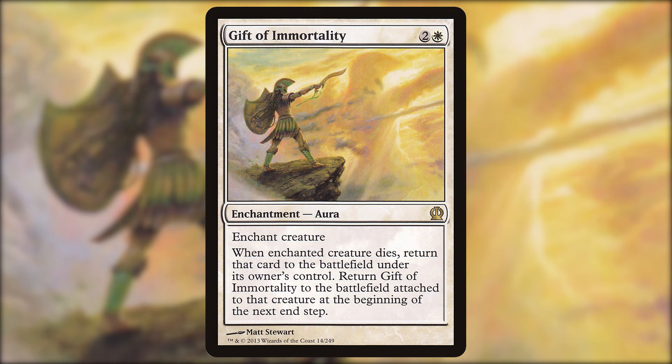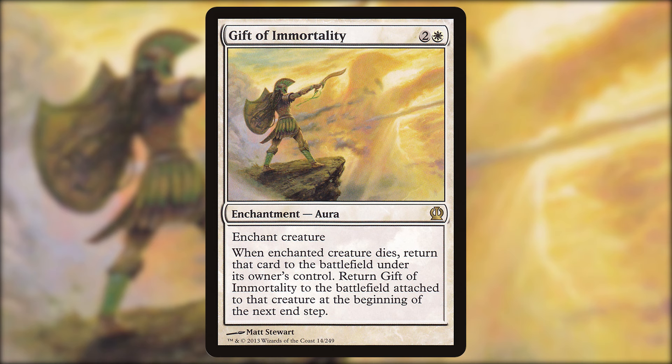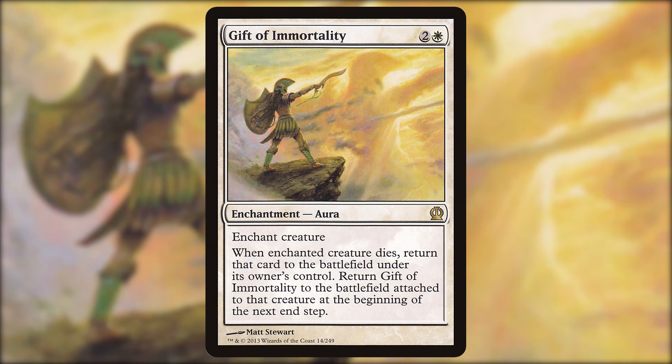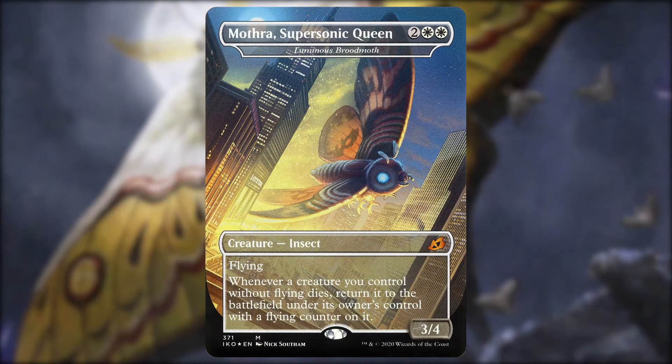Gift of Immortality — two and a white, an enchantment aura. When the enchanted creature dies, return that card to the battlefield under its own control, then return Gift of Immortality to the battlefield attached to that creature at the beginning of the next end step. This is a little less good than the others. If you have only Gift of Immortality and not other recursion, you want to use this first, then use the other one. Just be careful about sequencing, since it won't reattach if the commander came back as a new permanent from another effect.